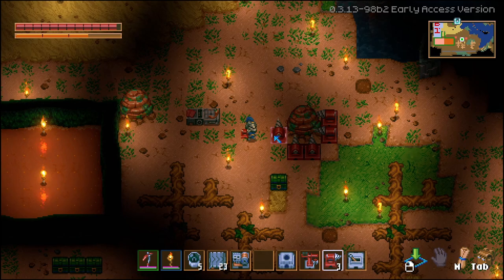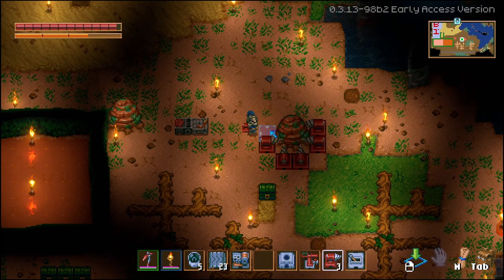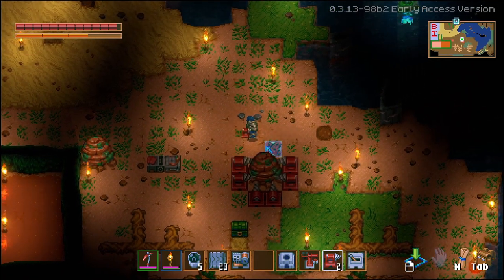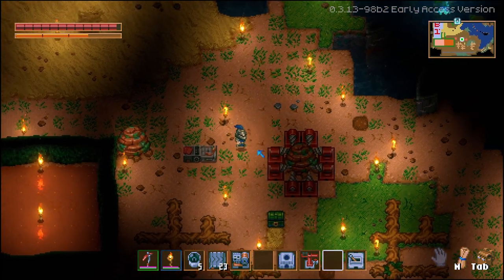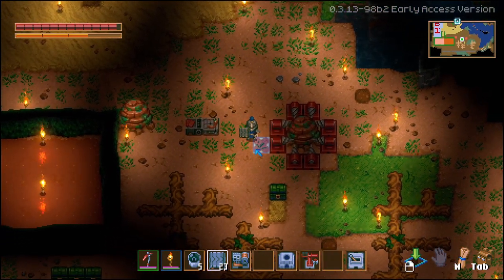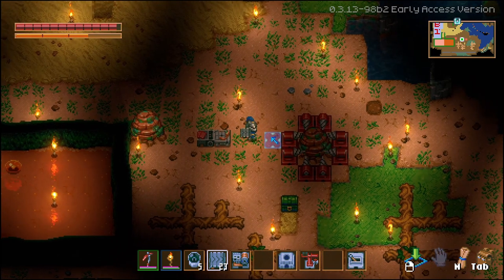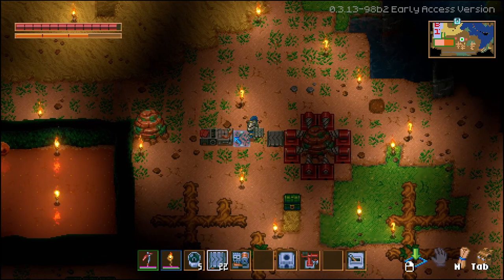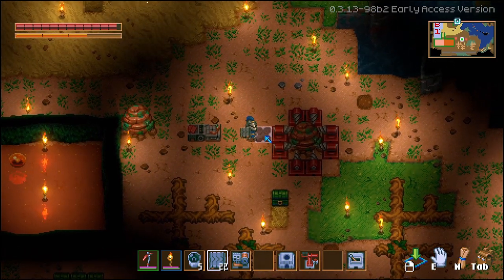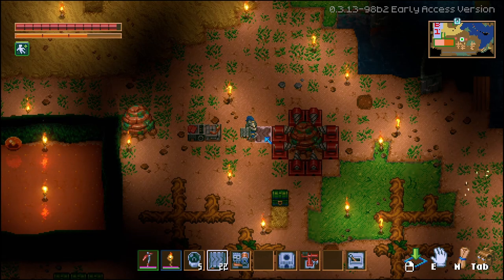Also start off with your drill bits, as it makes the whole process a lot easier. At the start you might only have one, but I'm using a fully optimized setup with eight. The drills will have an output and for that you need conveyor belts. As you place them down you can hold E to change direction — down, left, up, or right.